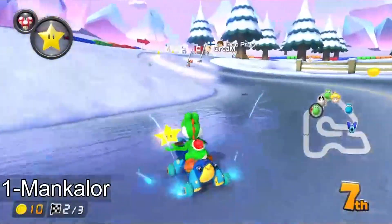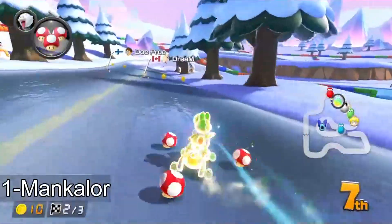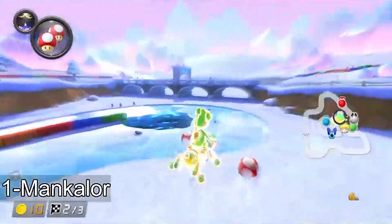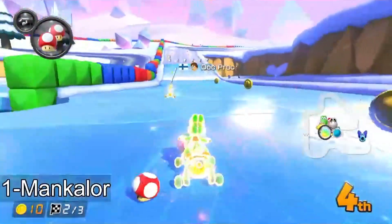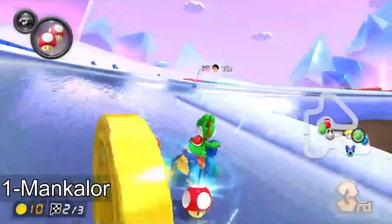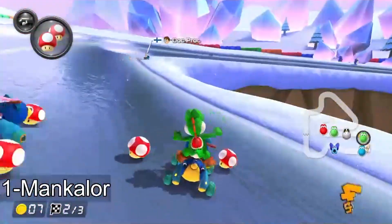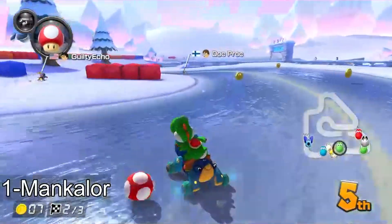Looks like Mankalor is actually struggling a bit — he's down in eighth, just passed someone, on seven. Giltree Echo is pretty good in third right now, he's got a pretty strong start. I think Mankalor is farming up the items — you'll notice he's been holding onto the higher quality items. You see, he has a build, a full build. Got hit by that green shell — that's not a common. It's pretty rough. He was using a mushroom to get back into this.